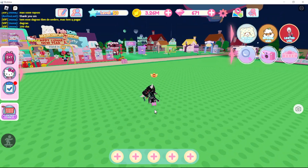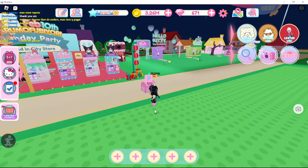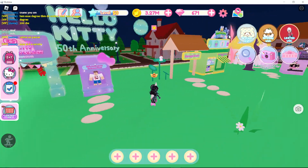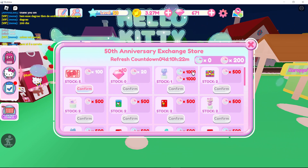Some ways to grind diamonds: chests are right here. Your daily star spins that you get every reset time give you a chance to get diamonds. If you have VIP, your daily spin wheel in the town also gives diamonds.